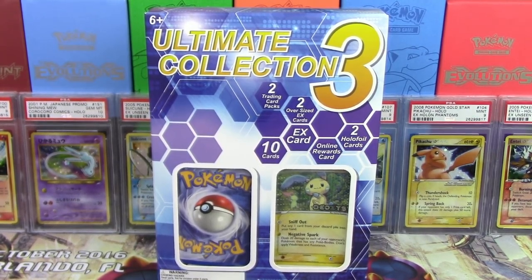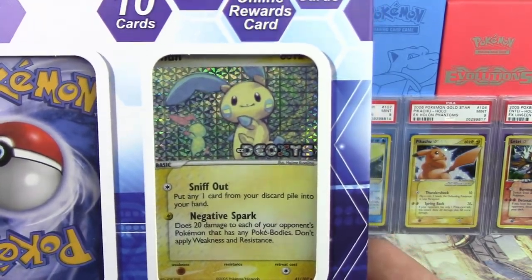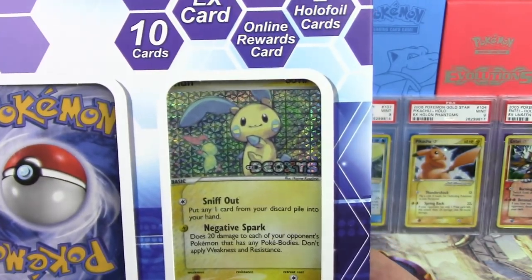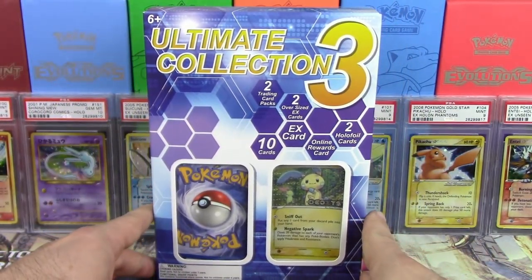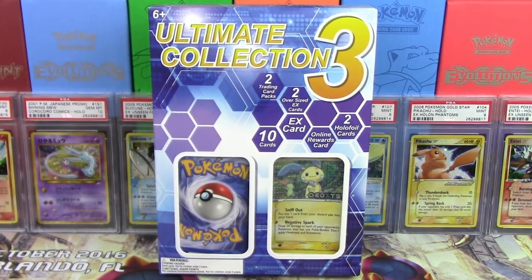I picked this up at Target a couple of weeks ago for a couple of reasons. Number one, this — a reverse holo Minun from EX Deoxys, which I thought was really cool to see in one of these boxes. Such an old card to just kind of be chilling right there.